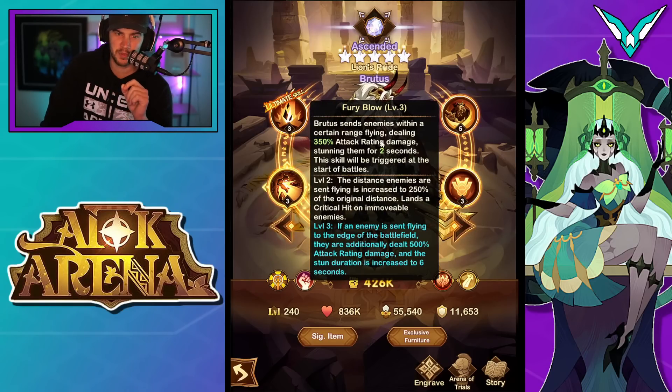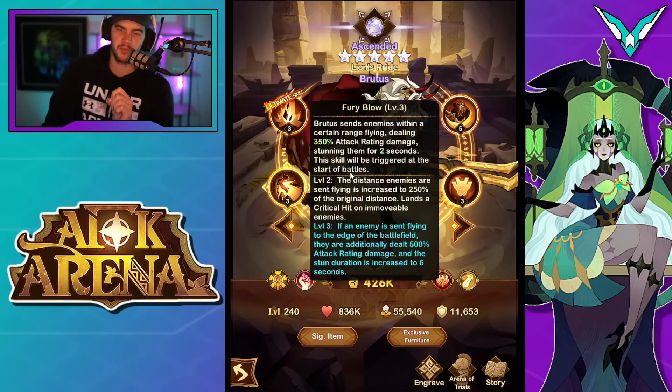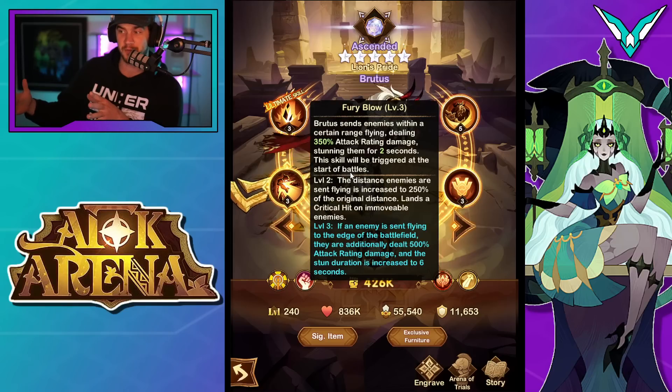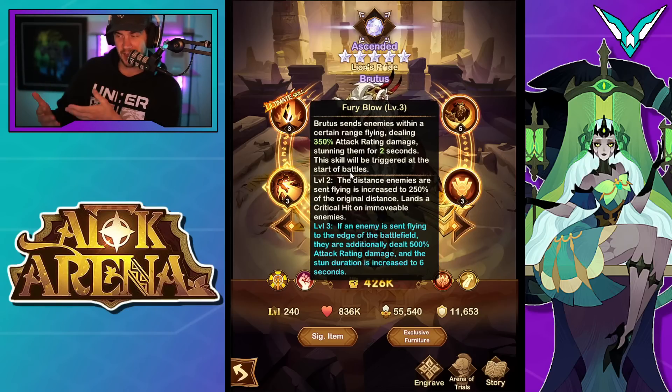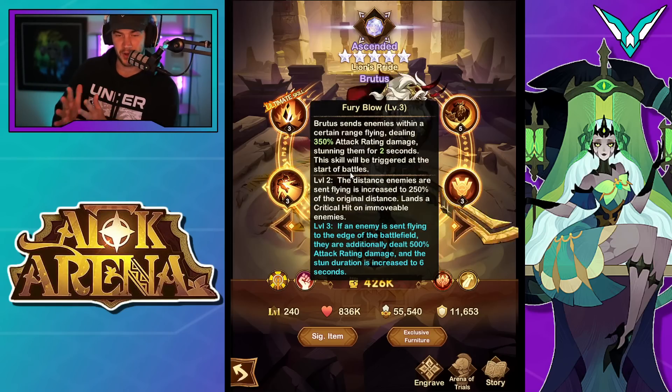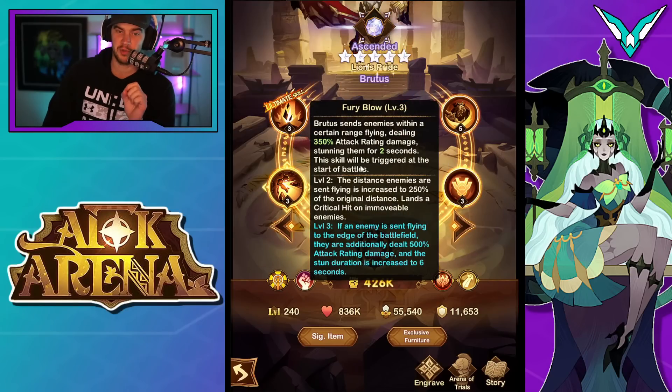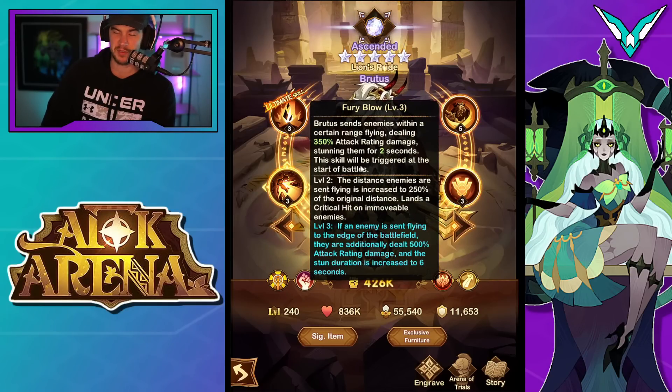Next up: Brutus sends enemies within a certain range flying, dealing 350% attack rating damage and stunning them for two seconds. This skill will be triggered at the start of battle. So unlike some heroes whose ability doesn't happen at the start of battle, his happens at the very start. So if you put him in the front row, he's going to use this straight away on someone, giving you control on a front row enemy. It's really nice.